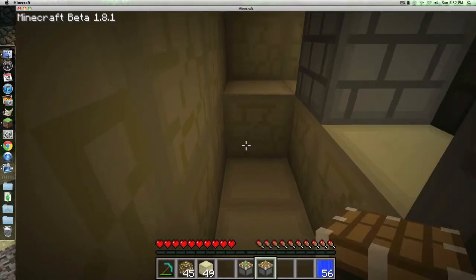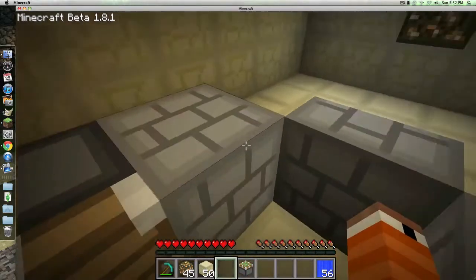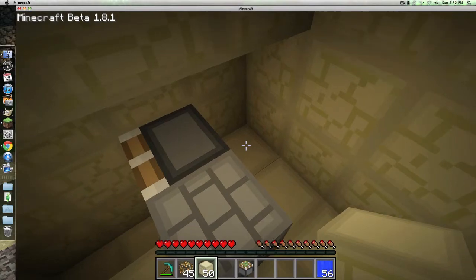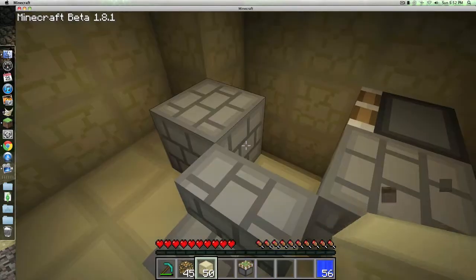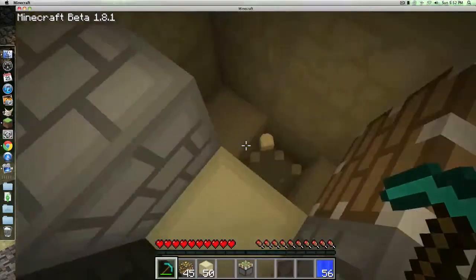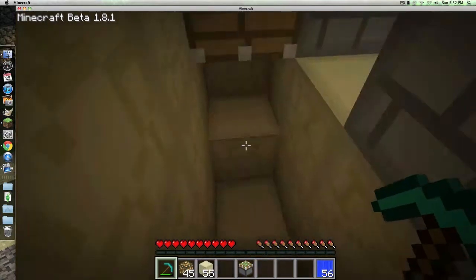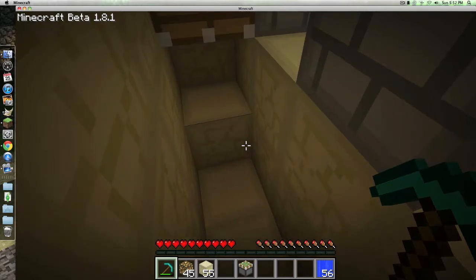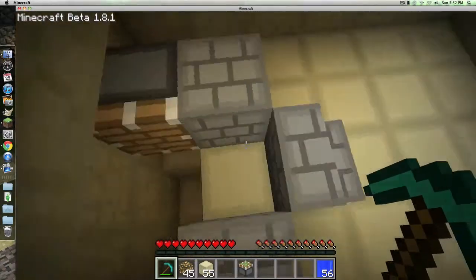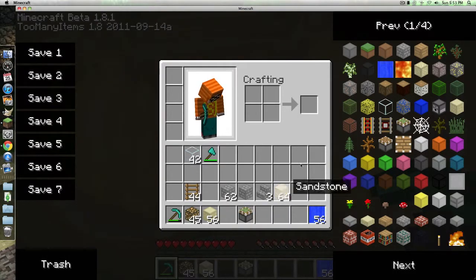Grab your piston or sticky piston — I'm just going to use a piston because it's easier. And put it at level with either one of the blocks of your choice, either one of these two blocks right there. Now I also forgot to mention the material — it's either a cactus, or a bucket of lava, or a block, or whatever. You're going to either need a sign or a ladder.